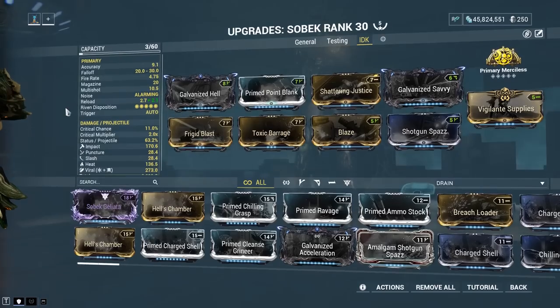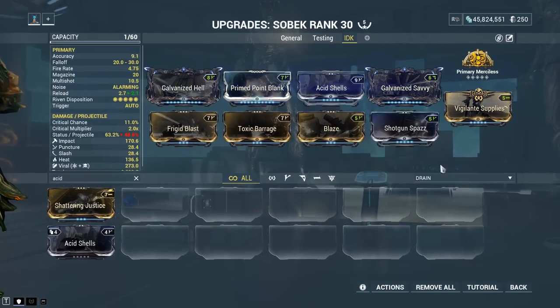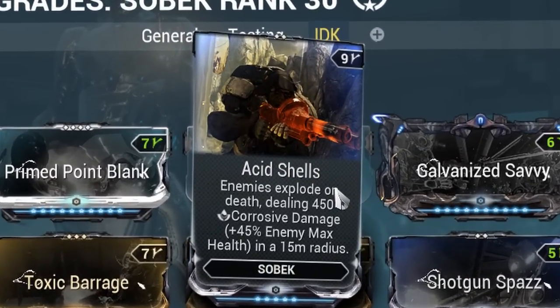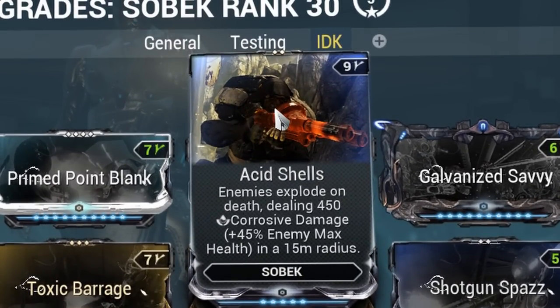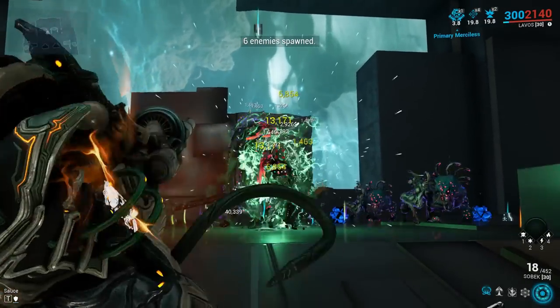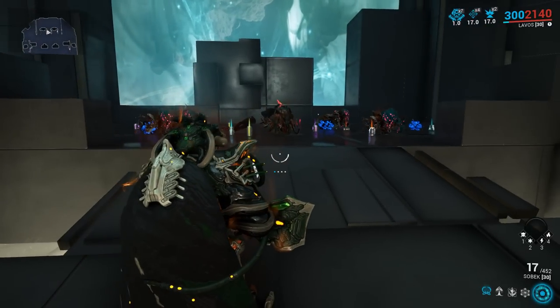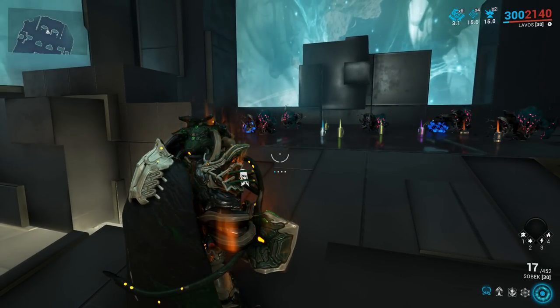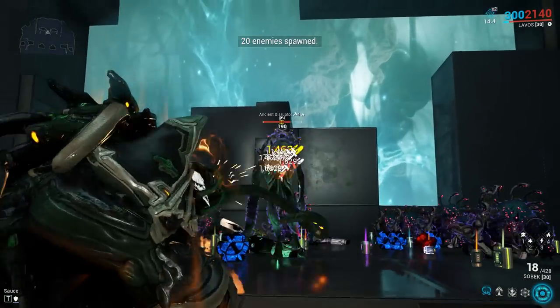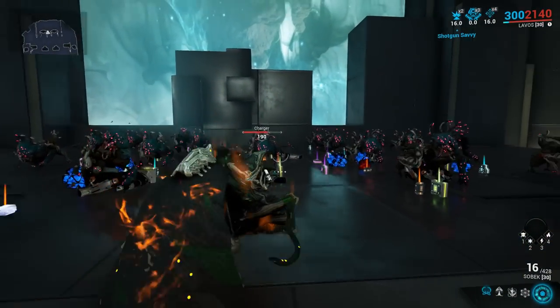To beef things up a bit, I'm going to throw on Primary Merciless, and also drop Shattering Justice in exchange for Acid Shells. How Acid Shells works in a nutshell is that when you kill an enemy, they deal 450 corrosive damage plus 45% of their max health as blast damage in a 15 meter radius. Because it uses a percentage of the enemy's max health, prioritizing beefy targets is very strong, as their death can quickly wipe a room of weaker mobs — implying you can kill the beefy target in the first place, of course. It does have some major drawbacks, like being line of sight and suffering from pretty heavy damage falloff at the edge of its range.